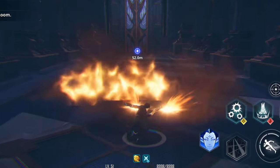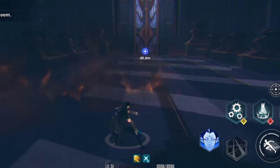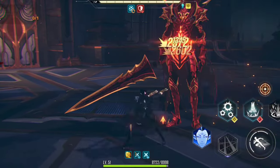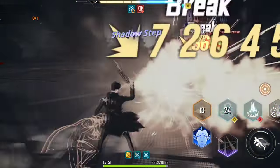Next is the Handsman, a pistol type with wide attack range and fast attack speed. It has great mobility so you can easily dodge incoming attacks, and after using the weapon skill it activates a series of burst attacks.